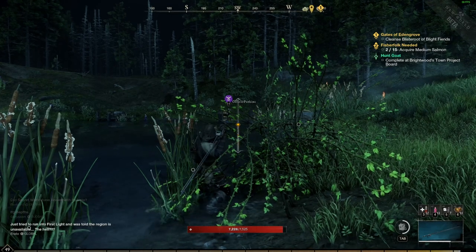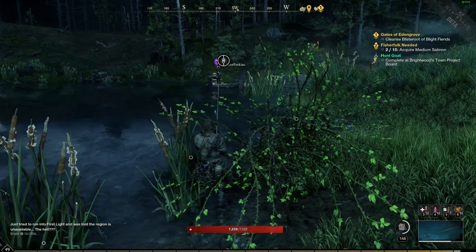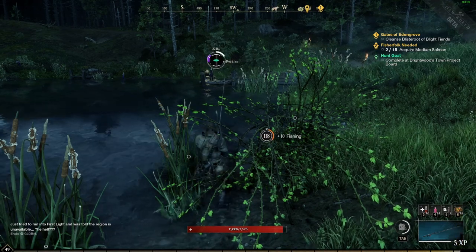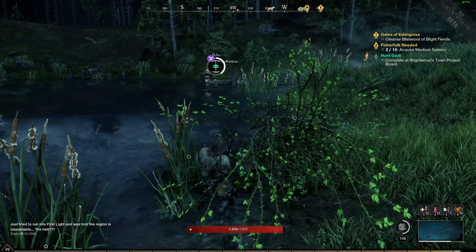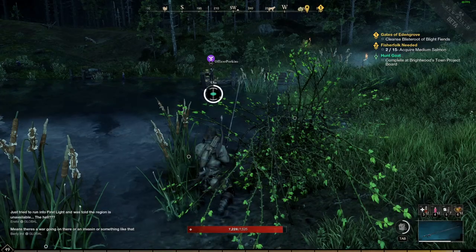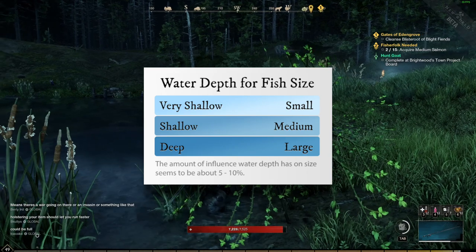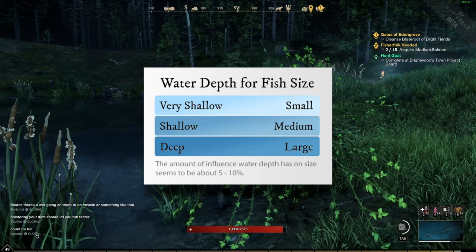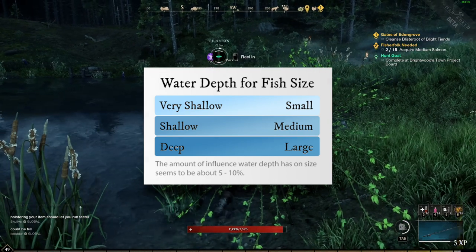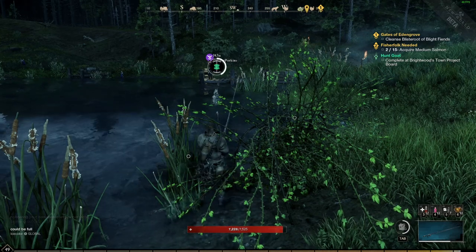Tip number five: water depth and fishing. There's a lot of speculation since the game gives no clear indication. From my data I was seeing maybe a small influence on size — maybe a 5–10% difference. It does make sense: there are three different sizes and three different water depths. Very shallow for small, shallow for medium, and deep for large. But you'll get all sizes at all water depths, and water depth for hotspots doesn't really seem to make a difference — hotspots seem to operate on their own system.